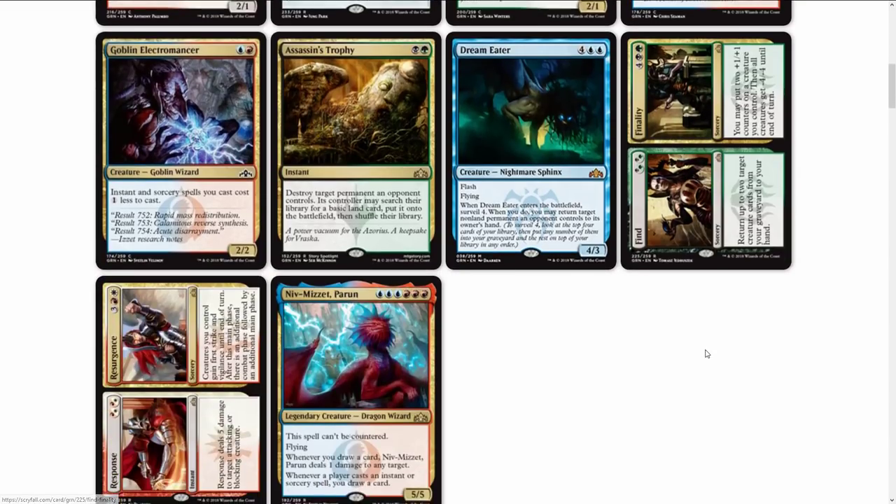Goblin Electromancer is a two-two drop — instant and sorcery spells you cast cost one less to cast. That card's been reprinted again.